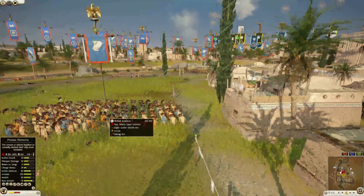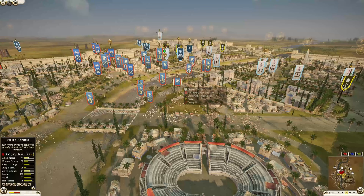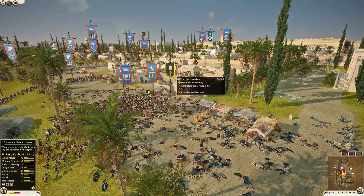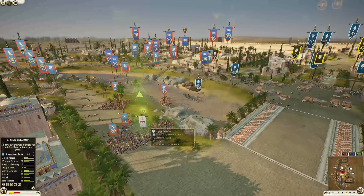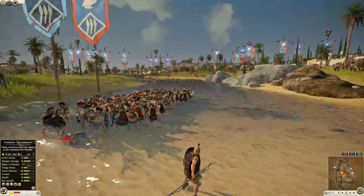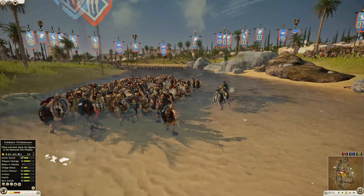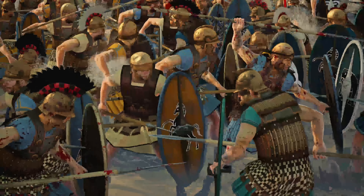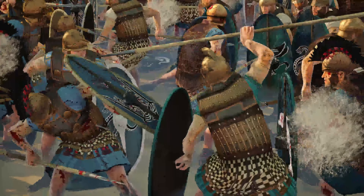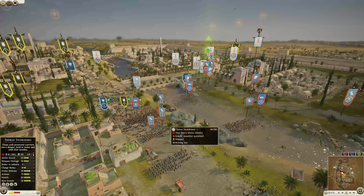The Cretan archer unit has actually killed a couple more, five more. The piktoploight general is now down to 94 men left. Back in the center, the Sherdman swordsmen are trying to hold on — 193, almost 200 kills. The royal thorax swordsman general is charging in for Egypt, trying to hold back the thoreos of Athens. The athenian thoreos are winning currently. And a headbutt killed that guy — got a hard head!